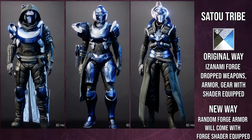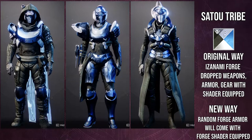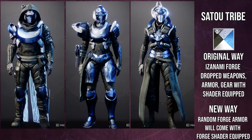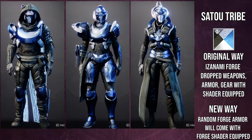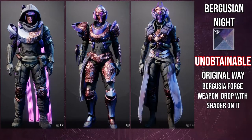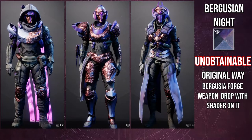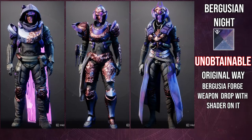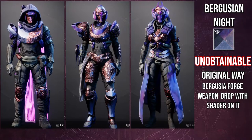The next shader is Sato Tribe. This is personally one of my favorite shaders in the game. This one is from Season of the Forge — it was unobtainable before. The original way was you had to get a random drop from Izanami Forge and be lucky the shader was there. The new way, if I remember correctly and if it's still happening, is that forge armor will drop randomly and you have a chance to get either Sato Tribe, the green one, or the red one. I don't remember the names off the top of my head, but this is definitely probably the best one if I'm being honest. Bergusian is really good too, which is the next one — but Bergusian should be unobtainable. If you guys have gotten it from a random drop with the forge armor, let me know in the comments below because I haven't been able to pinpoint if it's unobtainable or not.